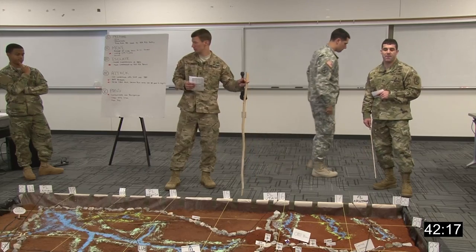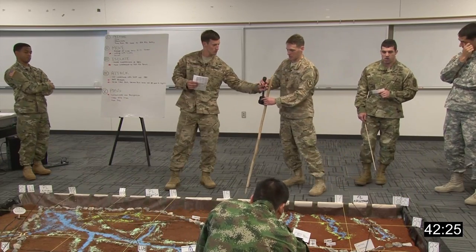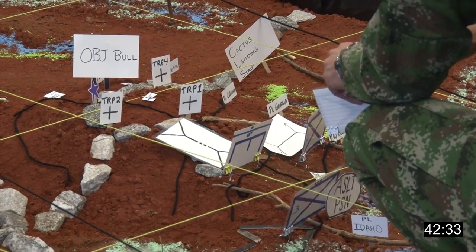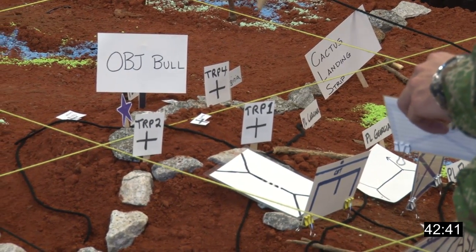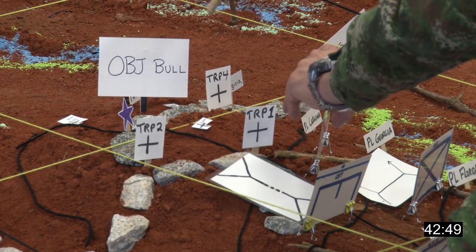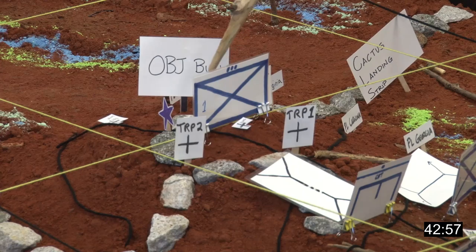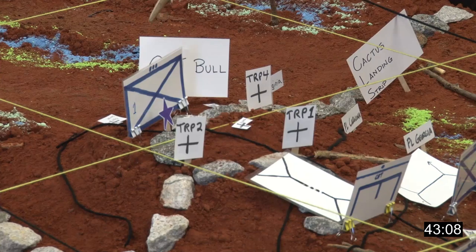First platoon — Bulldog 1-6: now that 2nd platoon has secured the breach, 1st platoon will arrive at Phase Line Georgia and begin systematic clearing of the objective. Gun 1 attached to 1st squad, Gun 2 to 2nd squad for the duration of movement. They'll successfully bound through the objective. Once 1st platoon hits Phase Line Virginia, that is the decisive point for the company — a foothold of one platoon at that phase line. At that point, they'll finish successive bounds all the way through to Phase Line Maryland — the LOA for this part of the operation.